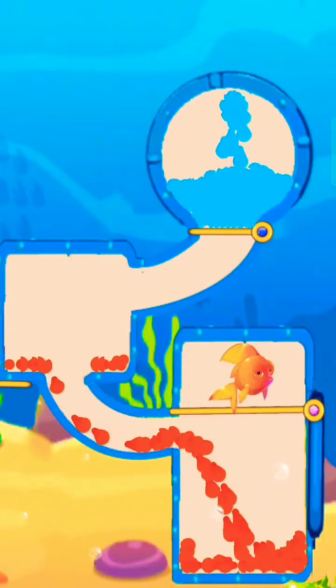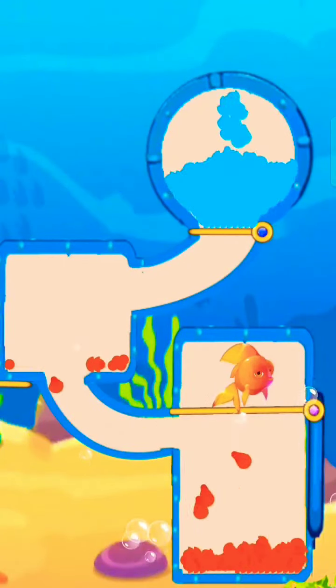Release lava to defeat the octopus. Lava in the bottom. Now drag down the pin and save the fish with the water.